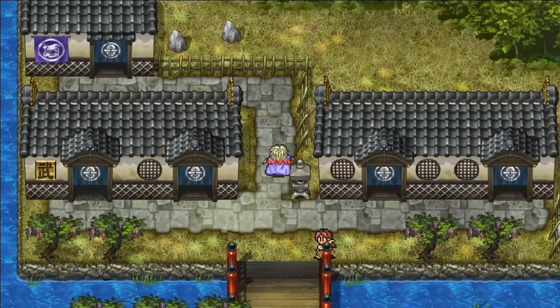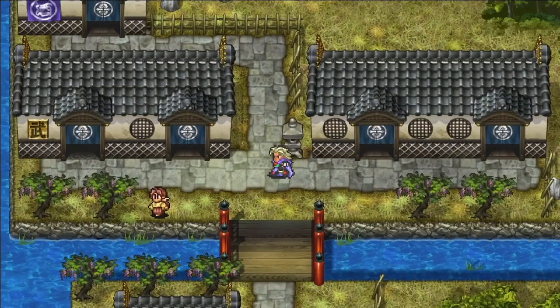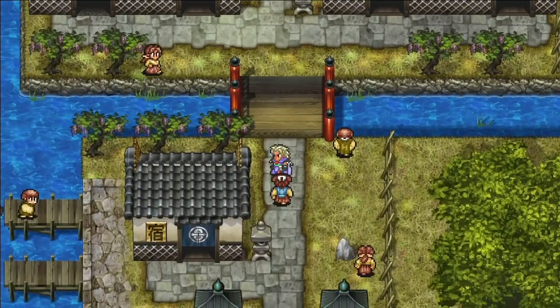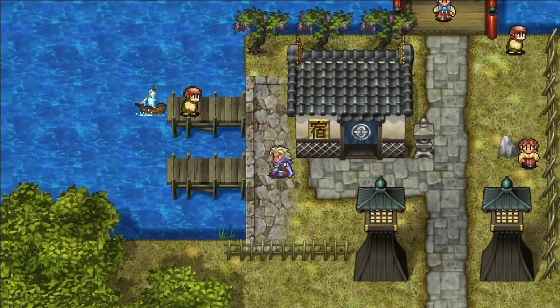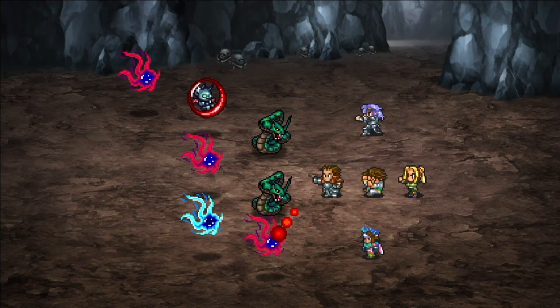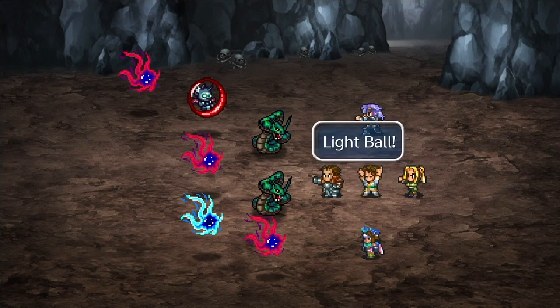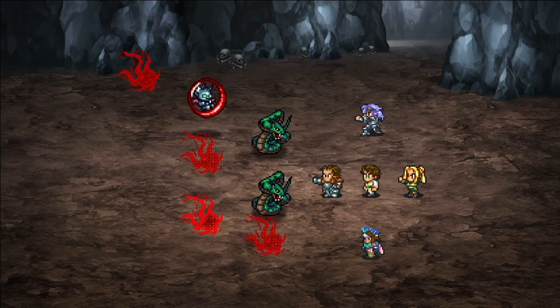When a generation shift happens, your entire party will no longer exist, including your emperor, who you can think of as the protagonist of the game. You'll then be asked to choose a new emperor from a random selection of classes. Sometimes this lets you use a class you haven't otherwise unlocked yet, and you also gain access to any battle formations unique to the class you pick. Certain formations are very useful, so you may want to read more about this online.